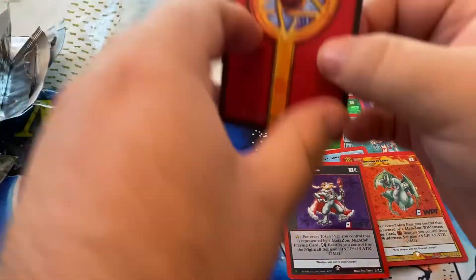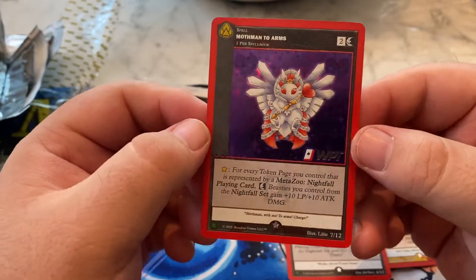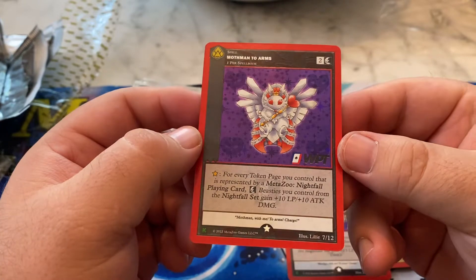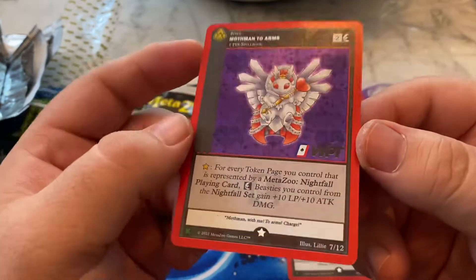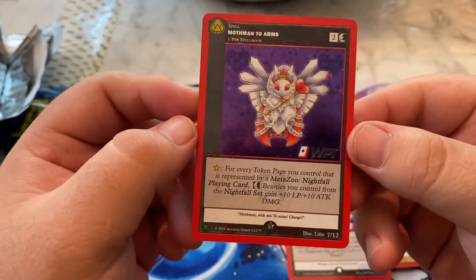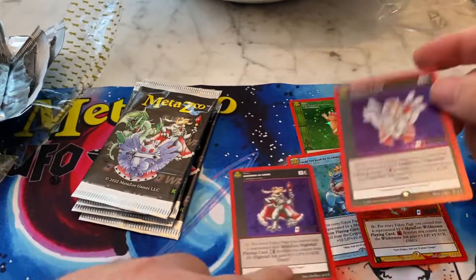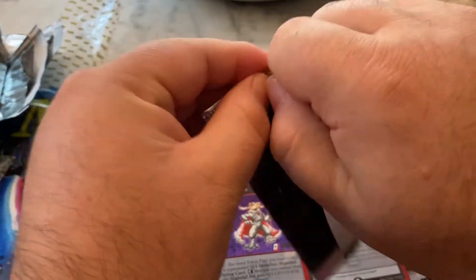Let's see if we can get a Mothman. Ha ha! No way! Called it! That's so funny. Oh my god, that is sick. With the hearts in the background too — of the holo? Yo. Those have to be the two best, I would say.